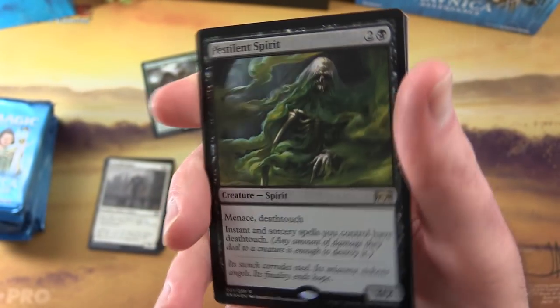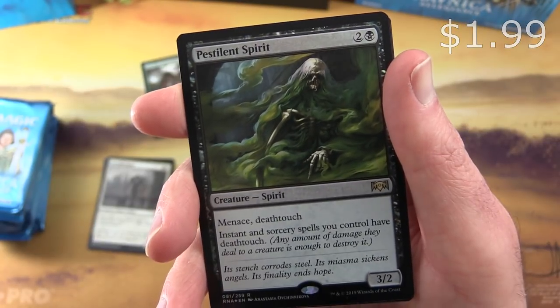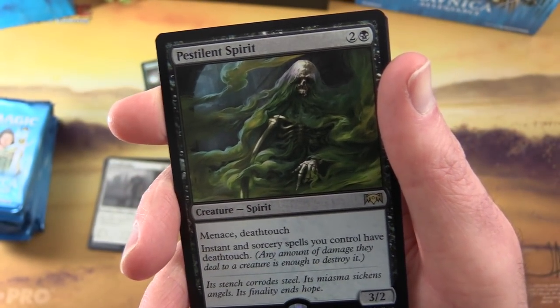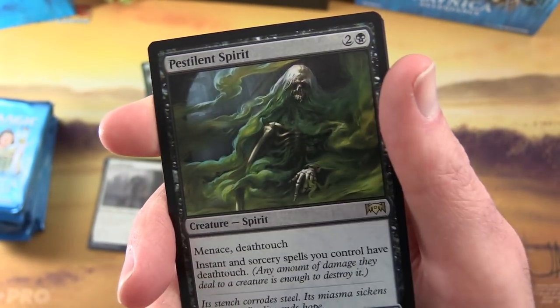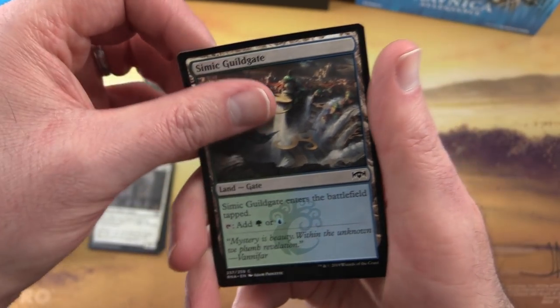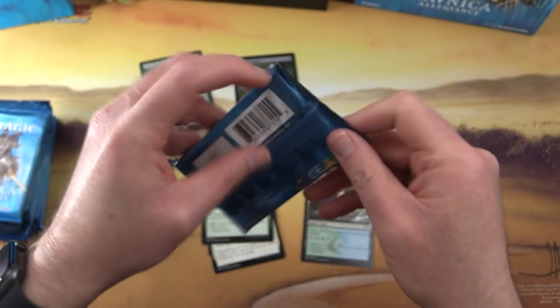A foil Pestilent Spirit! Creature Spirit, 3/2 for three, with Menace and Deathtouch. Instant and Sorcery spells you control have Deathtouch - that is pretty cool. We'll set that one aside. Nice. Simic Guildgate and a Spirit Token. Alright, moving on here.